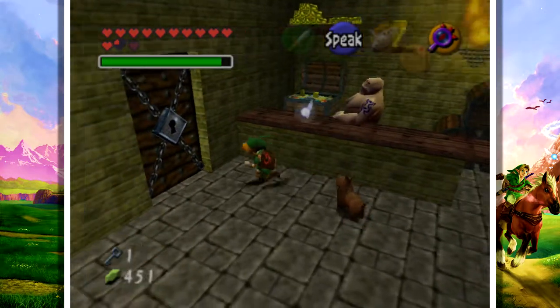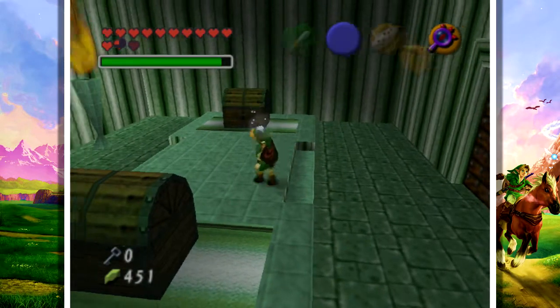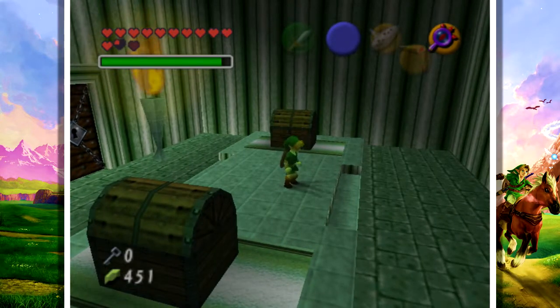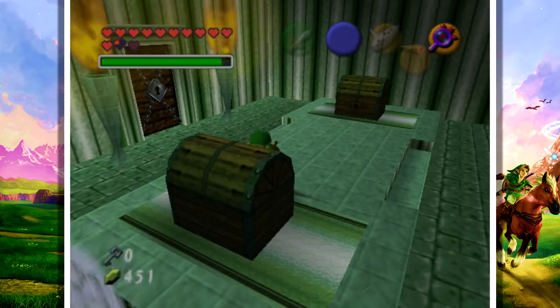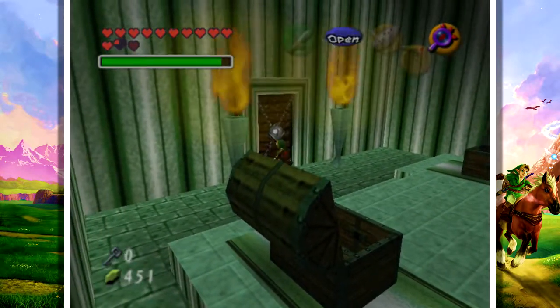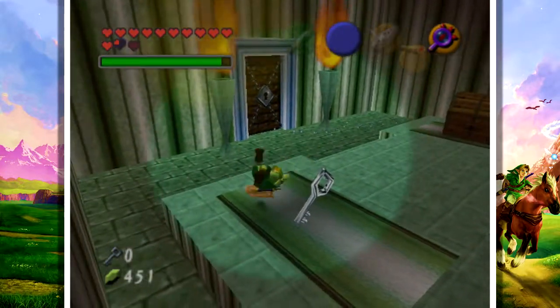This is a pretty interesting minigame. There are locked doors, and what you have to do is open up the doors and guess which chest has a key in it. Sometimes a chest will have a key, sometimes a chest will have rupees and your game will be over. But with the lens of truth, you can see what's inside chests in this game. So this isn't a game of luck anymore — this is strictly a game of: can you use your lens of truth? And the answer is yes, I know how to use my lens of truth.